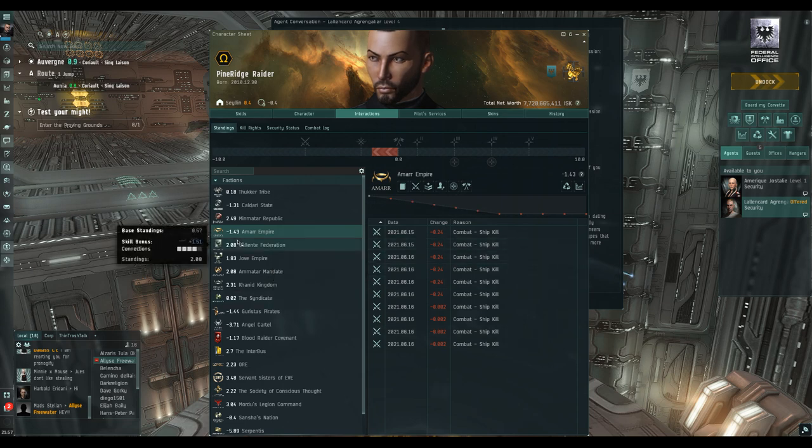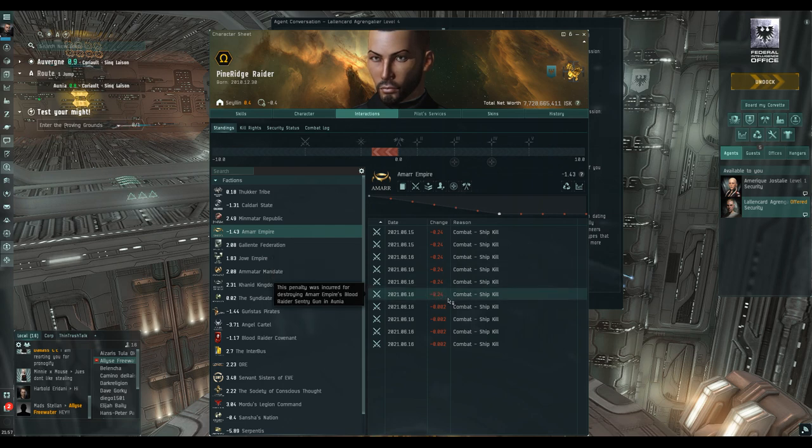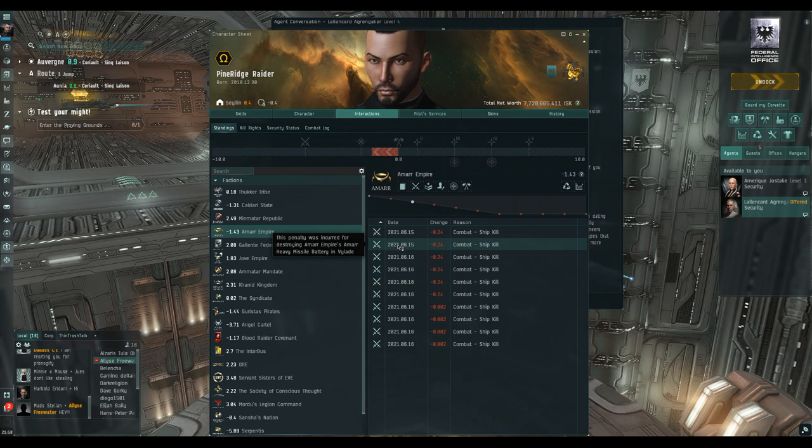Here is me running that mission. The grand total - I'm down to minus 1.43 with the empire. That one mission put me down about minus one and a half. In theory you could run this sequence of missions three times and still not get to that minus five standing where they'll aggress you. I understand there are all kinds of reasons you wouldn't want bad standings though.